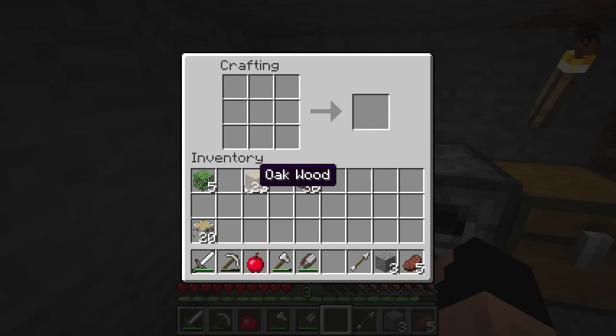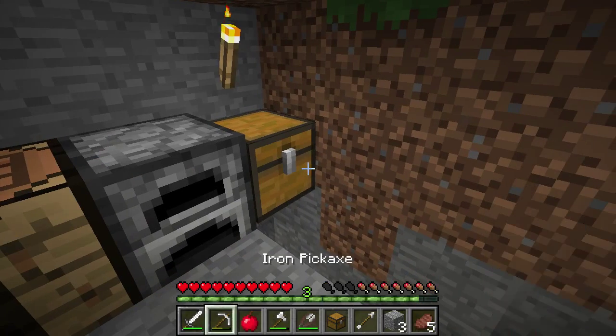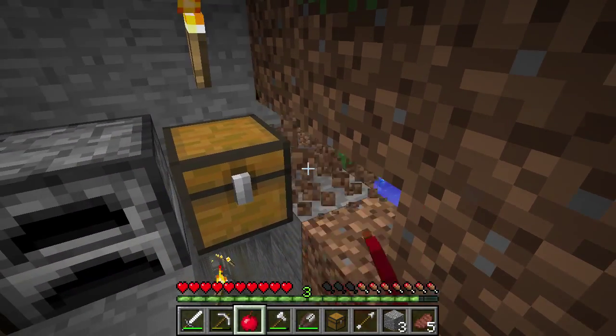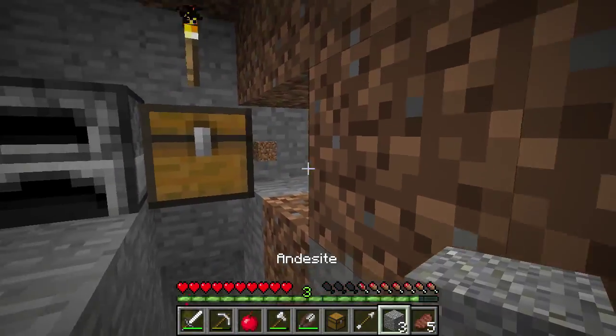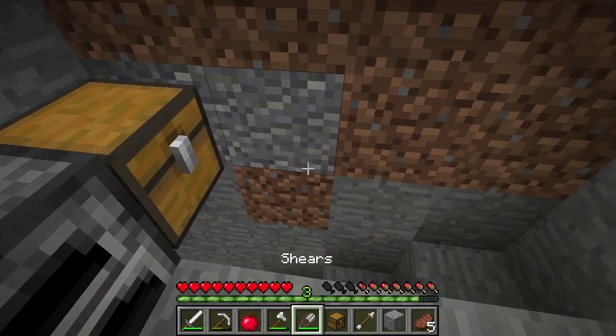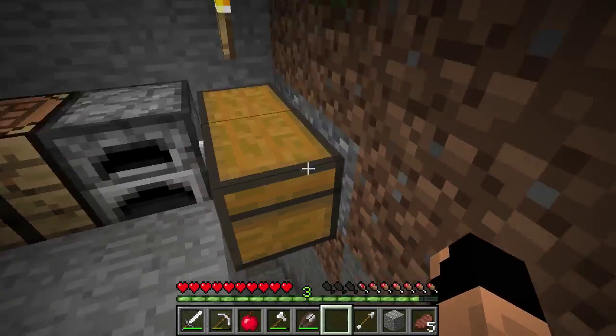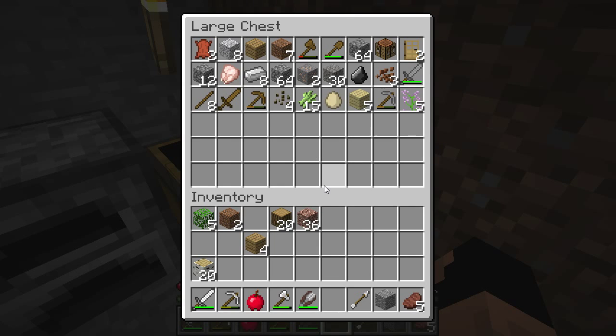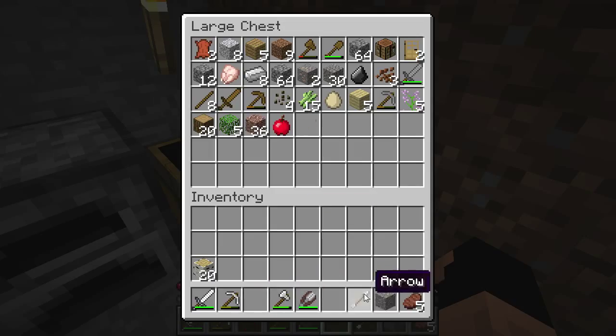It looks like we need a new chest here. I'd like to make a double chest — let's lock it down. Now we have another storage area. We can drop more materials in here. We can hear that skeleton burning. We got an arrow from the skeleton we had killed earlier, that's very cool. We'll keep the wood on us.